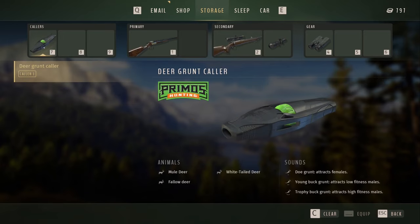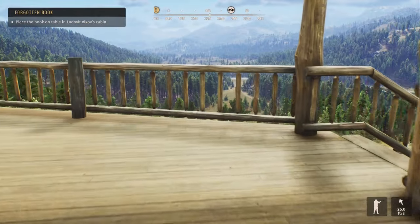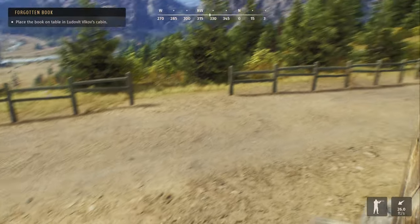We also picked up a caller for the deer grunts. We start out with just a doe grunt, and the more we use it, we'll actually have to call in does and take them. Once we take enough of them after calling them in, we'll unlock more in our skills tree and be able to use the young buck and then the trophy buck calls. So we're going to hop in the Jeep and head south to get this book delivered.